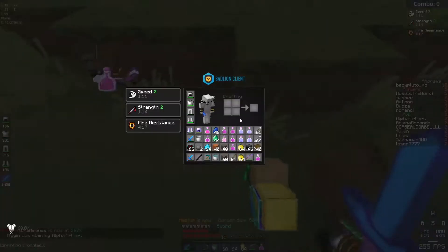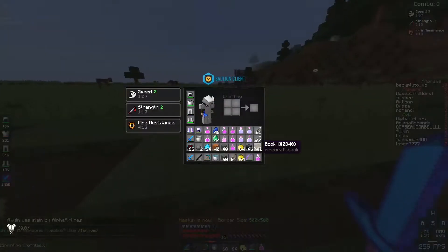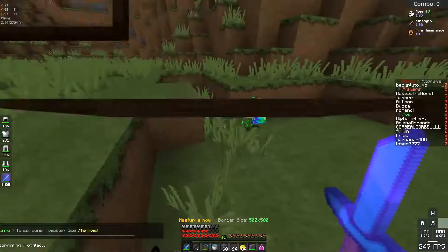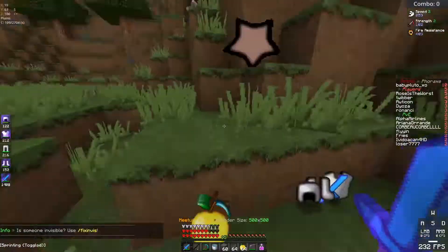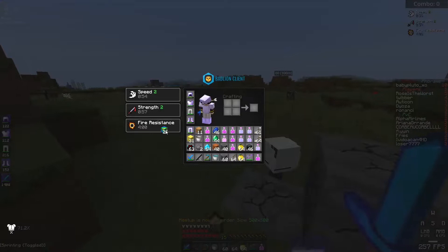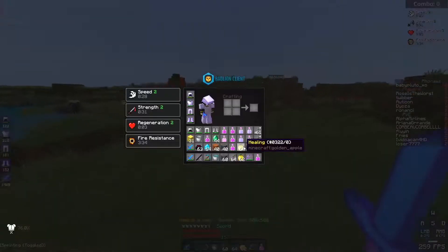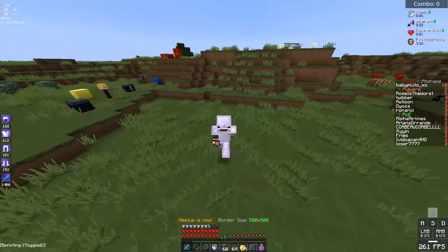He had healing, he was just very low. Strength 2. Speed 2, speed 2. Prot 3, prot 2, prot 2. Not concerned with bowing. Prot 3 — now I have really decent armor. I think I'll win this to be honest. I don't think anyone really good is still alive. I don't have pearls which sucks.